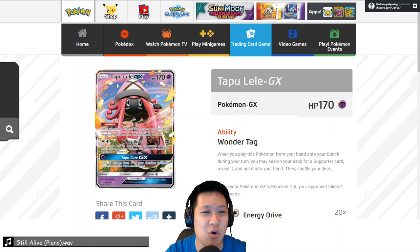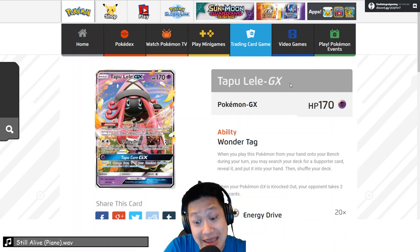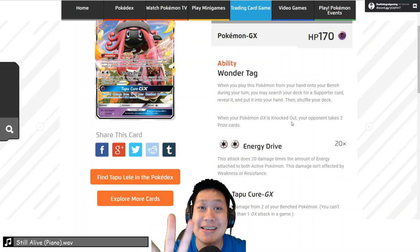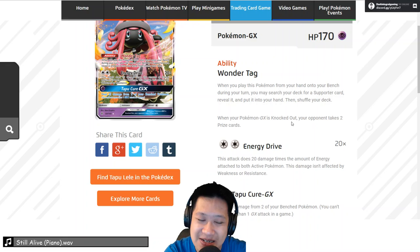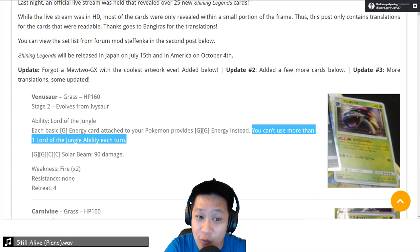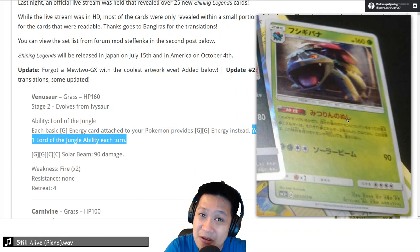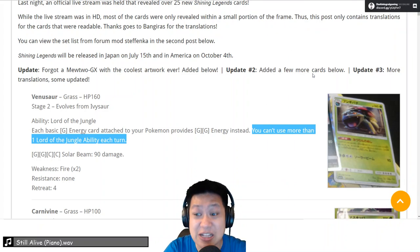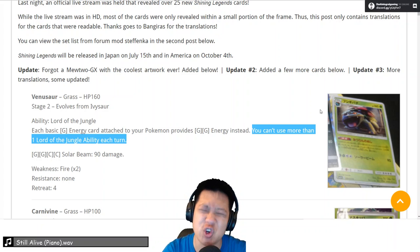One final example: the card you put in all your decks — Tapu Lele. Energy Drive — the more energies on Tapu Lele, the more damage it does. So three energies is 120 damage. Give it a Choice Band, and with one energy on the enemy, you have enough damage to one-shot Lele, you have enough damage to one-shot Venusaur. Three grass energies, very easy to do with Max Elixir. Moving on — Venusaur, I really liked you. This is a very good tool set for our future grass and colorless decks.